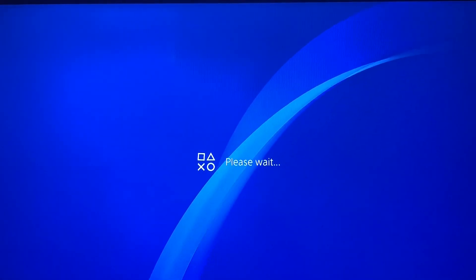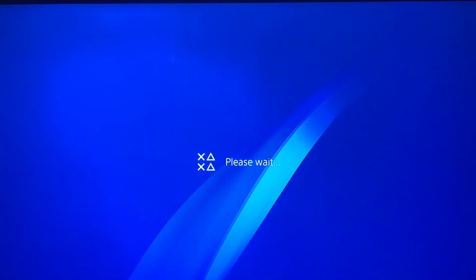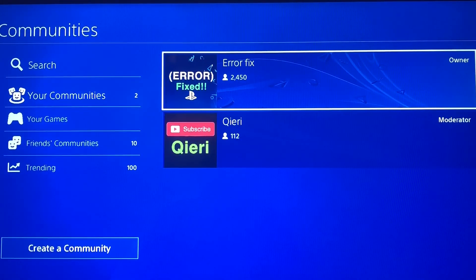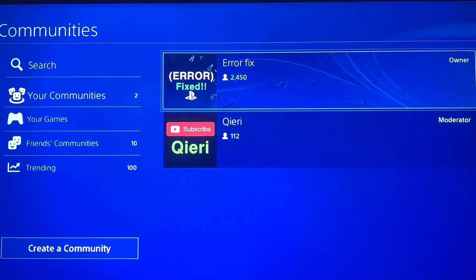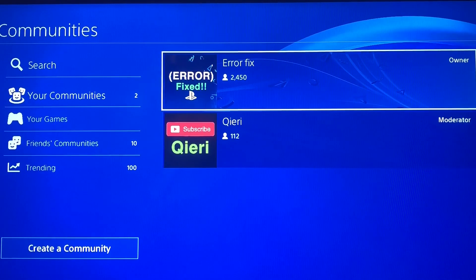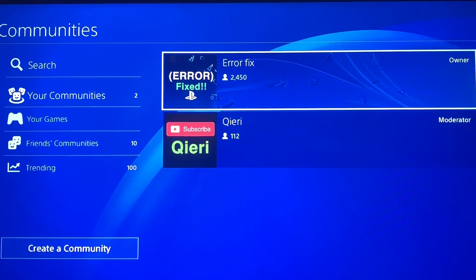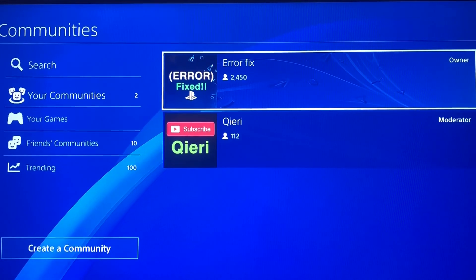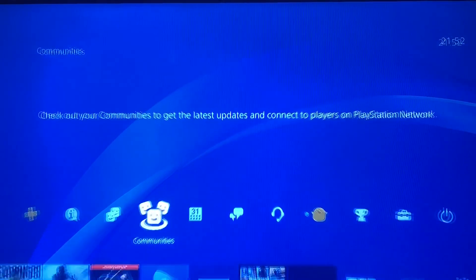If you still have problems, you can download the community app on the App Store or Play Store and join the 'Arrow Fix' PS4 community app. If you're not able to go online on the PS4 right now, you can ask there for help.